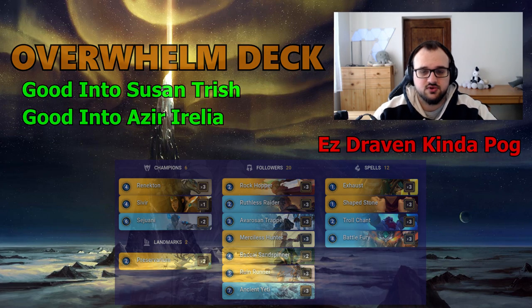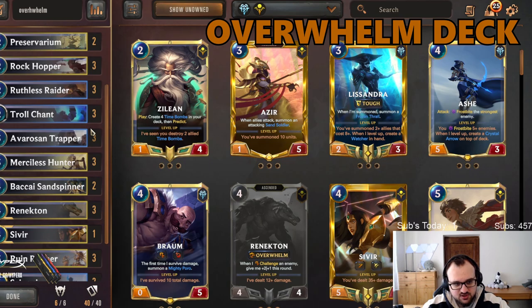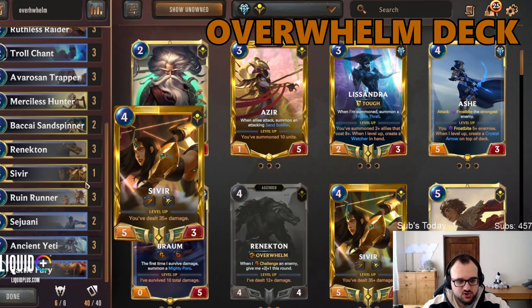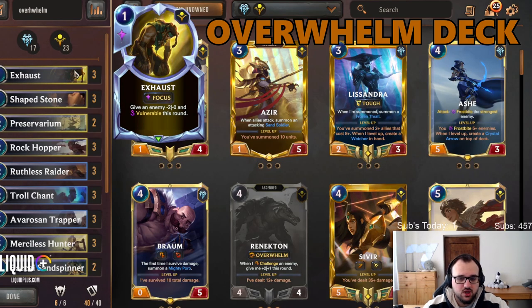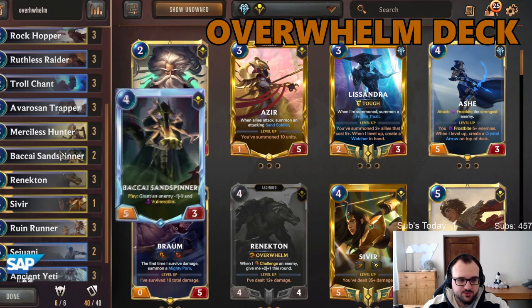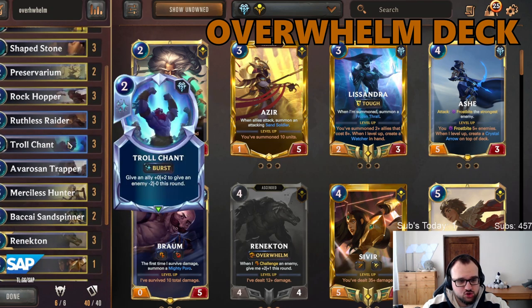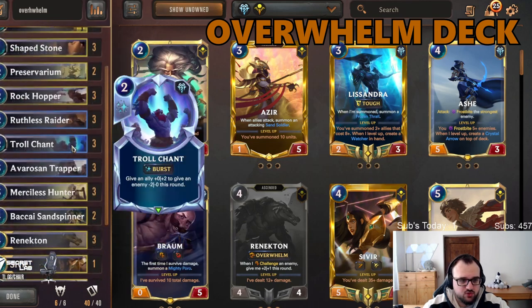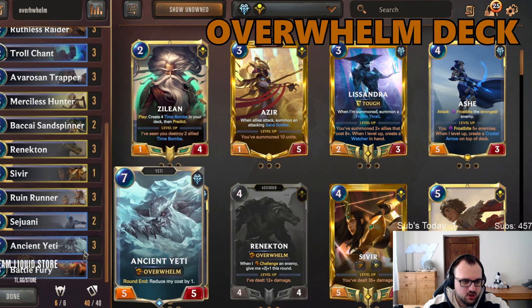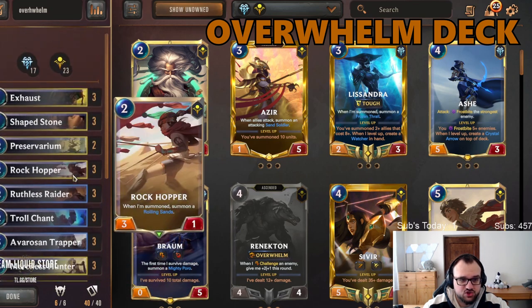But these are the decks if you find yourself playing something else. We have a bunch of Overwhelm units and Battle Fury as a finisher, and on top of that very efficient removal against their Azir, Irelia, or Marshal. You can Exhaust and kill it with Sivir, Ruin Runner, or Sejuani. You can also run Bakkion Spinner and Hammer Seal's Hunter for extra removal. The deck has extremely strong mid-range units which are hard to remove paired with combat tricks. We've got 6-drop Overwhelm but I don't believe in this meta you need that big top end — Battle Fury is enough of a finisher right now.